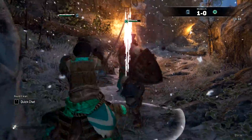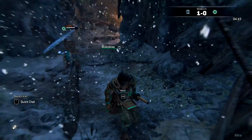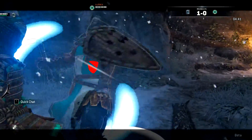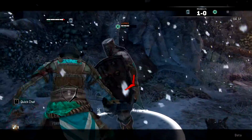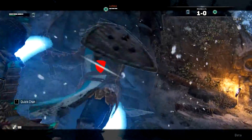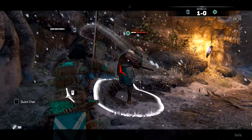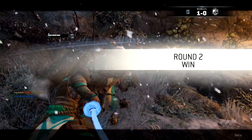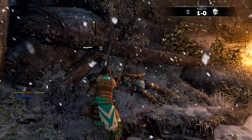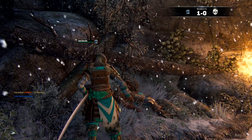Seeing as you get to play with three different factions — the vikings, the samurais and the knights — you also get various types of weapons such as axes, swords, katanas and stuff like that. There's actually a big customization system in this game that allows you to modify things like the hilt of your sword, the blade, the handle, your helmet or certain parts of your equipment, by playing the single-player campaign and finding items or by purchasing upgrades for your character by earning coins through winning online battles or playing through the single-player campaign.